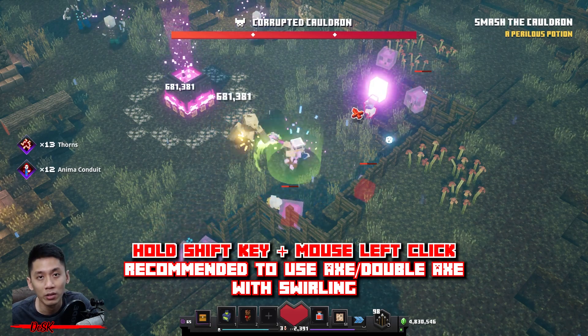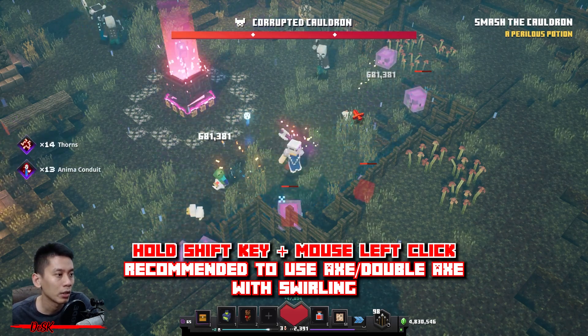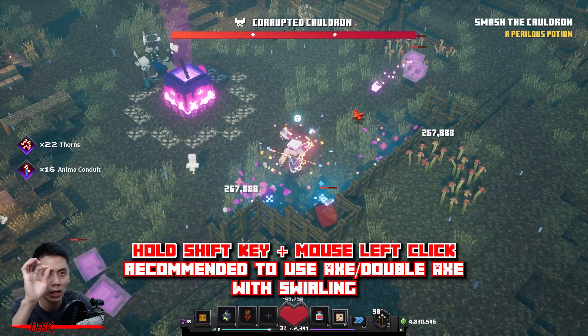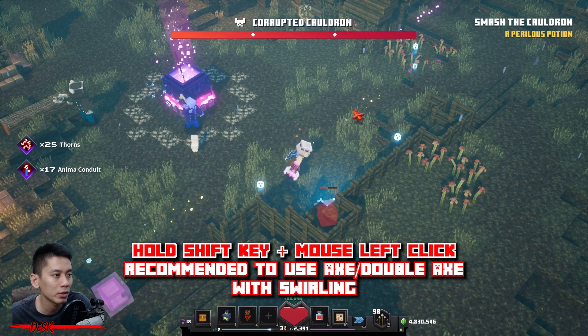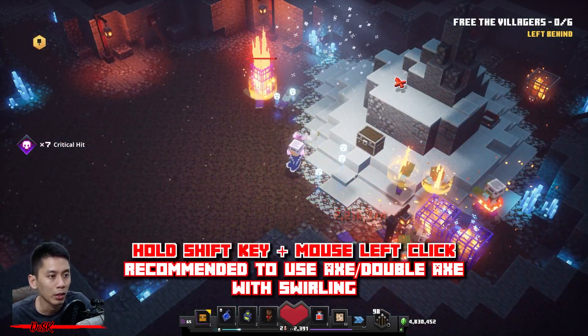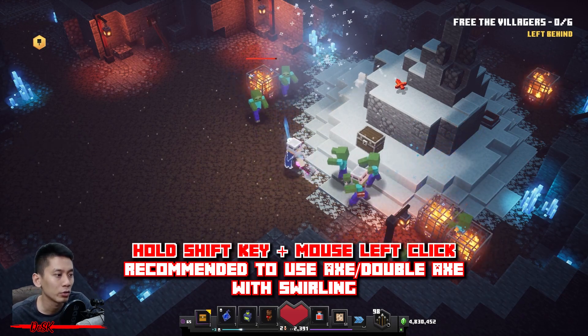It is not necessary to do this — AFK farming is still working flawlessly even without it. It just speeds things up a little by killing monsters faster. Also, try not to add AoE enchantments on your weapon, as it might kill off the spawner in some zones.